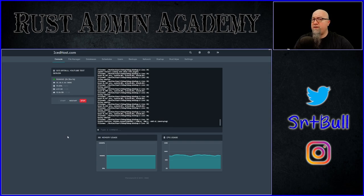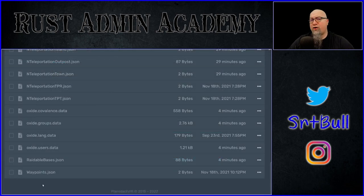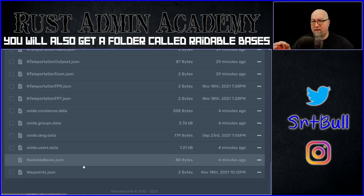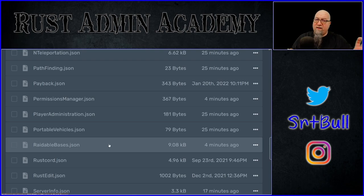If you have plugin watchers turned off on your server — and if you don't even know what that means, then you probably don't have plugin watchers turned off — you'll have to load them from the console the first time you install both of these plugins. We'll do an O.Reload CopyPaste and an O.Reload RaidableBases. If everything compiles correctly, when you've reloaded both plugins, you should end up with a RaidableBases.json in your data folder and also a RaidableBases.json in your config folder. They're in two very different locations, but they're both very important files that you need to know how to work with.